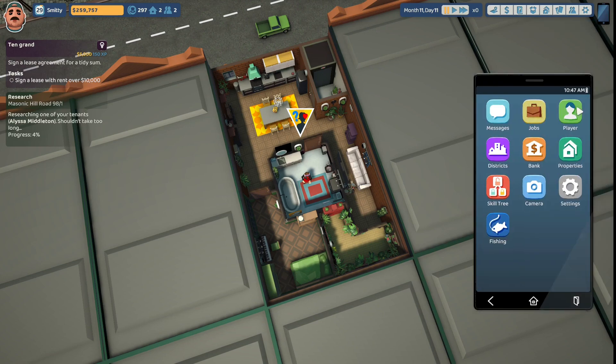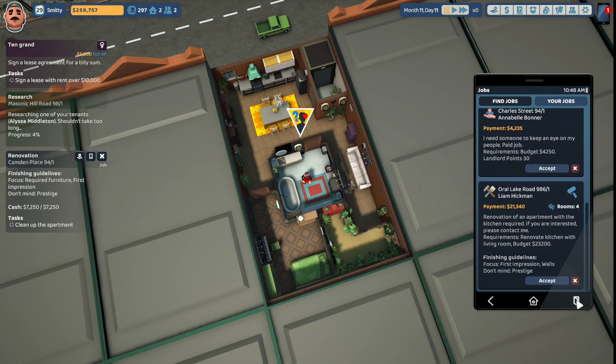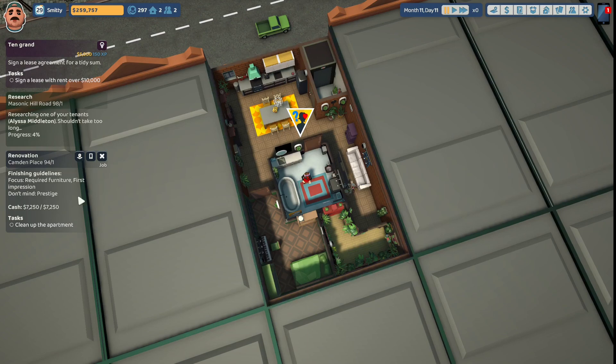Let's take another quick job. There is a bedroom puzzle job here: Billy O'Reilly, Camden Place 94. The payment will be $14,080. 'Pension agents, I need an experienced bedroom designer.' Requirement: create a new bedroom; budget $7,250. The finishing guidelines require furnishing and a first impression; they don't mind the prestige. This job is a favor for Alissa Middleton and will grant us plus 10 happiness and 26 XP upon completion. Let's accept that job.